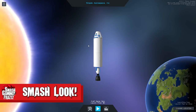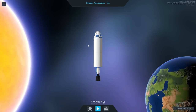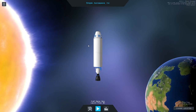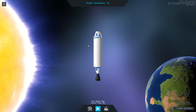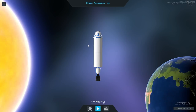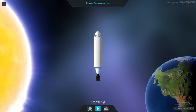Hello everyone and welcome to Smash Look at Simple Rockets 2. Frans here as always, and this is a show where we take a first impressions look at new and upcoming titles. Today we've got Simple Rockets 2, developed and published by Jundroo. It's fully 3D this time — Simple Rockets but more. Number two is currently in early access. You can find the Steam link down below.